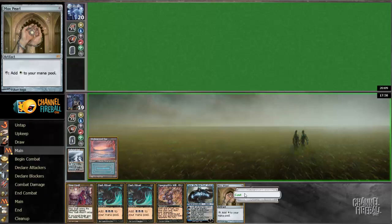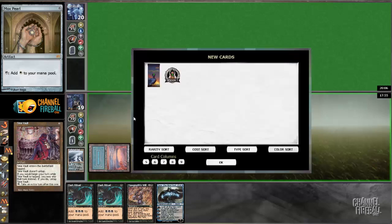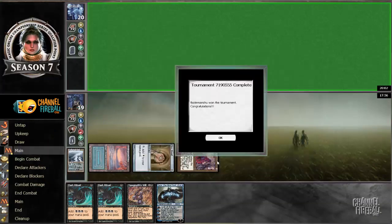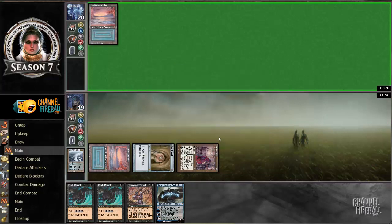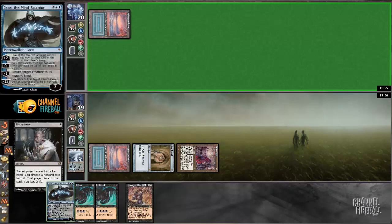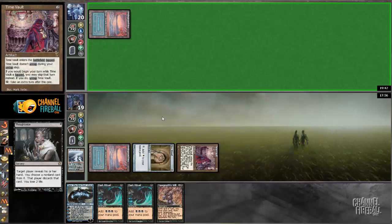Unfortunately the wrong Moxes. Maybe my opponent will Force of Will the Time Vault if I'm lucky. I'm getting two Vintage Masters packs since it's a daily event. I'm getting Thoughtseized here, which is a little unfortunate because down goes Yawgmoth's Will. But if I just draw a Voltaic Key or Tolarian Academy — Tolarian Academy would not be bad. Even if I win off just drawing Voltaic Key to go with Time Vault, I'd kind of rather draw Academy.